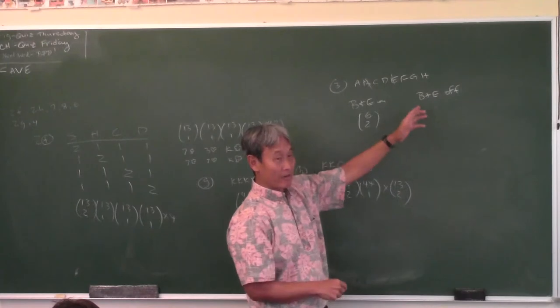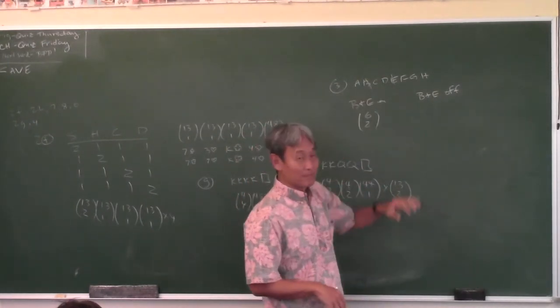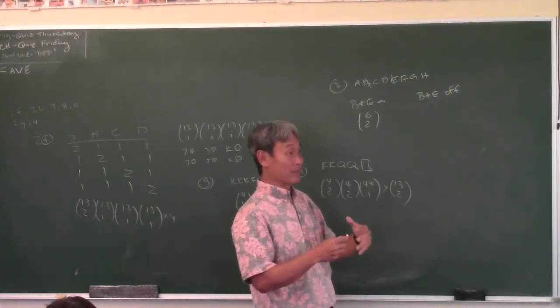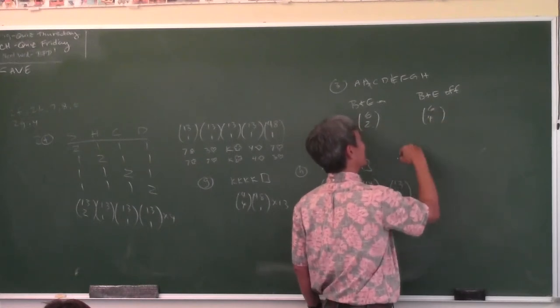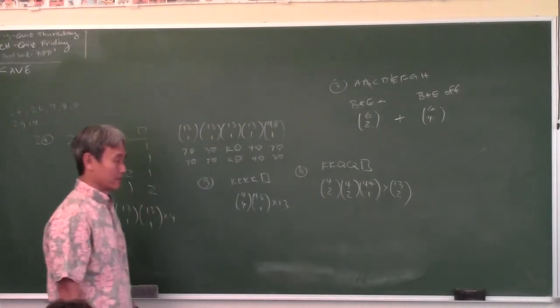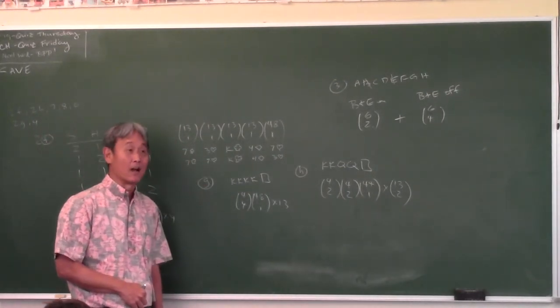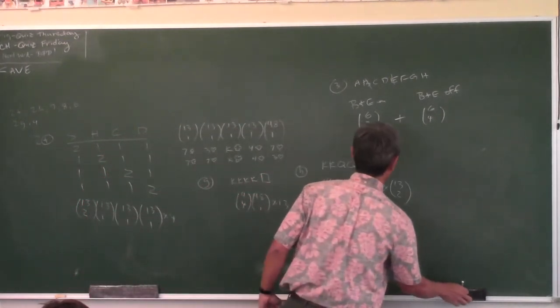What if Bert and Ernie are off the committee? They're not even considered—take them away. Six people remain. How many ways can I select four of them? 6 choose 4. What do I do with these two numbers? Add them—because they are mutually exclusive cases, not just because there's space between them.